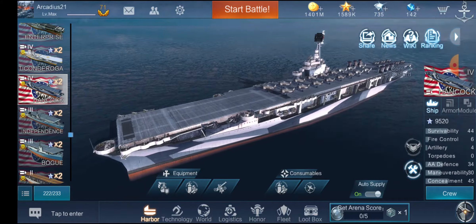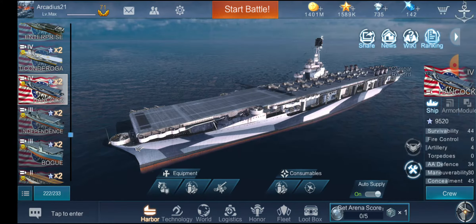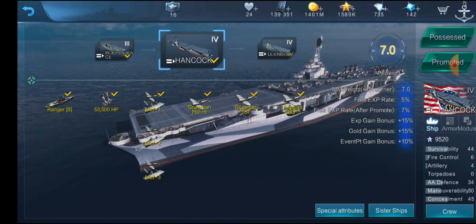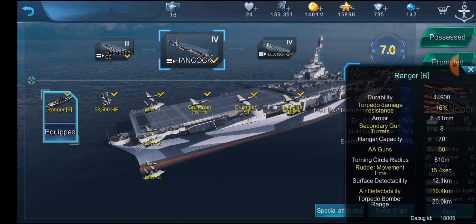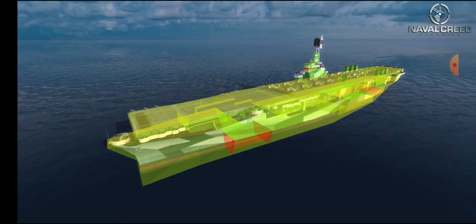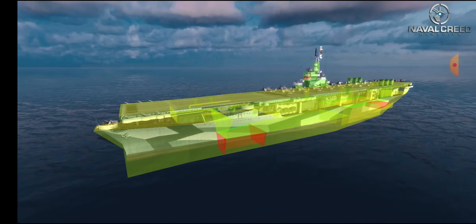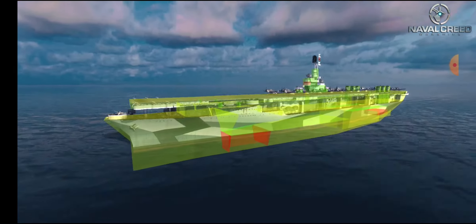As per the current trend, there are three air group layouts that we can have. But first let's go over the ship herself. We have 44,900 health with a 16% torpedo resistance, up to 51 millimeters of armor, which is not much — maybe two inches at most. Not a lot of armor and this ship can easily be citadeled. It is very easy to citadel this ship. Probably the easiest carrier to citadel, honestly.